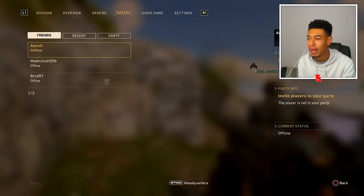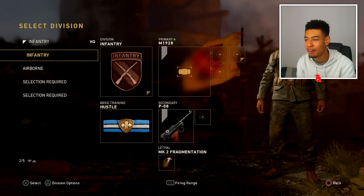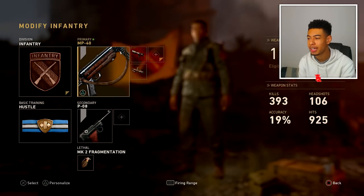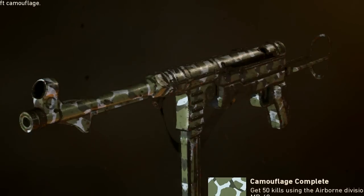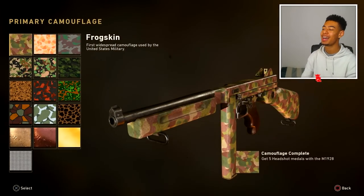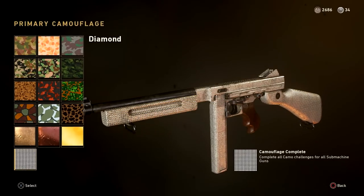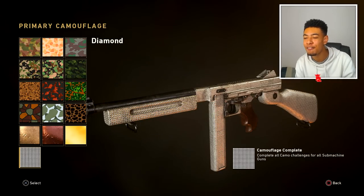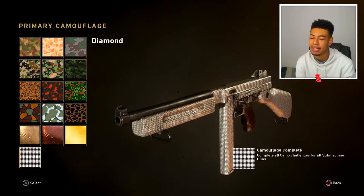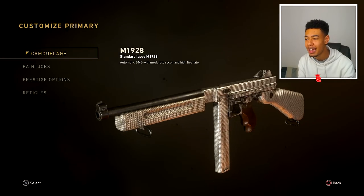I'm hyped! Let's back out and look at the diamond camo. This is just a gold camo now - let's get out and look at the diamond camo. Let's go to the MP-40 to show you guys. We've got all these camos from frog skin all the way down to gold. Now let's look at it on the Thompson. We've got gold camo right here, and now we've got the diamond camo - bro, look at this thing! That does look pretty sick. I like the fact that it's semi-realistic - it just doesn't make complete sense, but I like that.